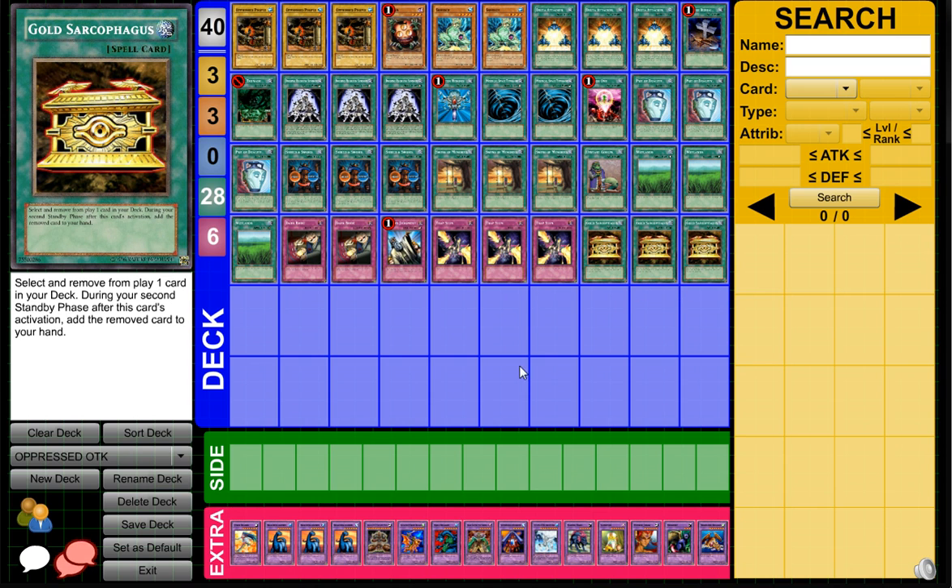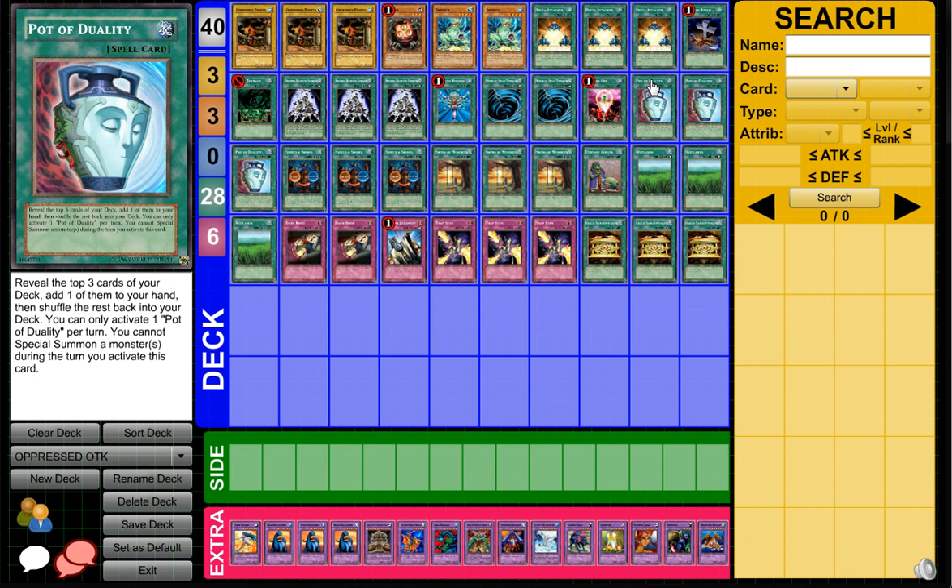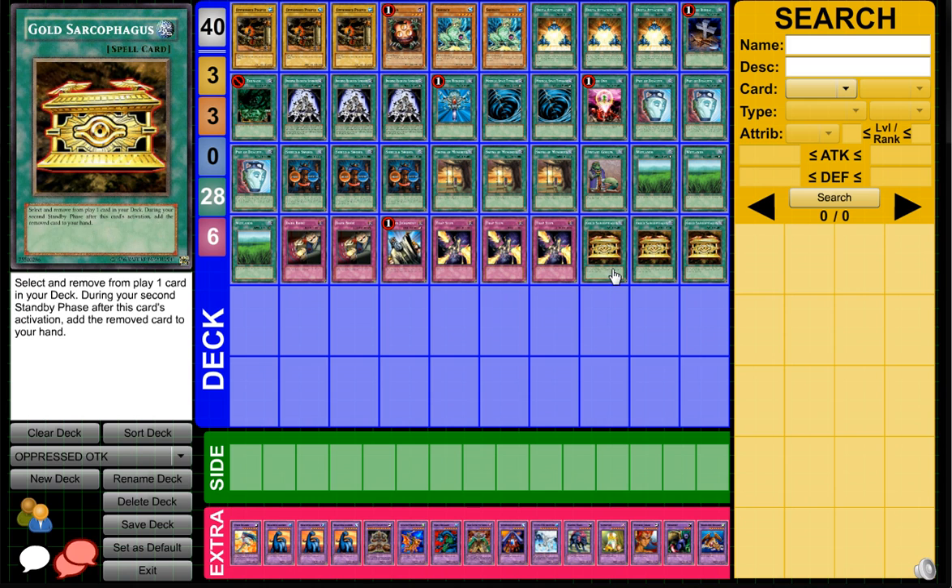Plus you have three Gold Sarcophagus to get whatever you need to set up your combo, whether it's Wetlands or Trap Stun so your opponent can't negate your effect — a Veiler will not be stopping this OTK. Pretty much the only things that'll stop it are Smear Force, Book of Moon, and all that stuff. Duality helps you get the cards you need to make this deck more consistent, same with Gold Sarc.